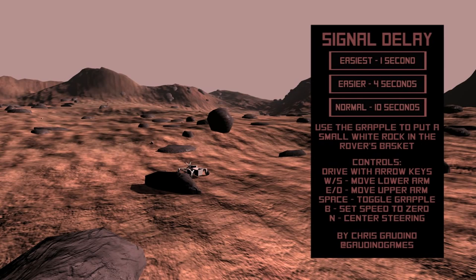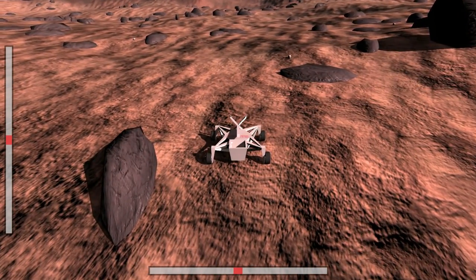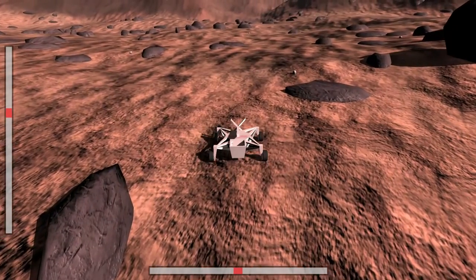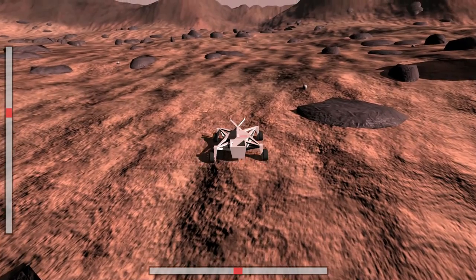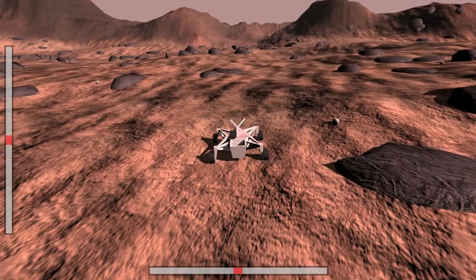So you can see the controls here; you're going to see how it works. I'm going to play it on easier just so I can get an idea of what's really going on. If I push forwards, you see it starts to show the speed change, but it doesn't actually start to move until four seconds afterwards. I press B to brake and it keeps on going for four seconds.